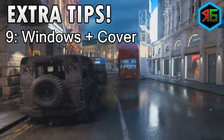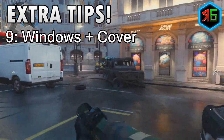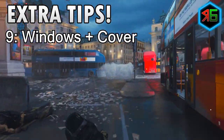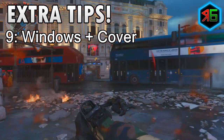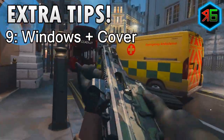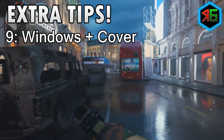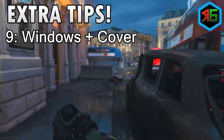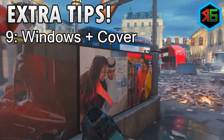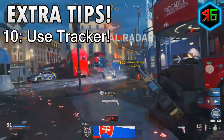If someone's in a window, it cuts off part of their body which is also very useful for targeting the head. Enemies in windows or behind cover are often looking forwards for threats, making them completely vulnerable from behind. If you can use this, get around to them and take them out from behind by shooting them in the head — most of the time they won't even know you're there, making it very easy to get headshots.